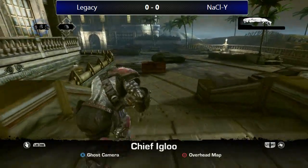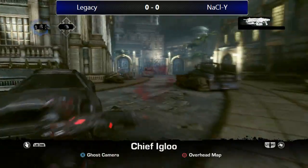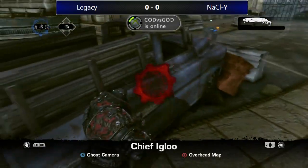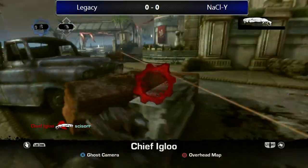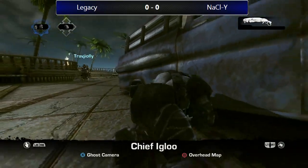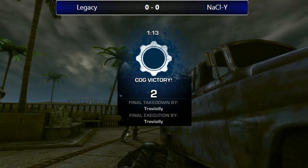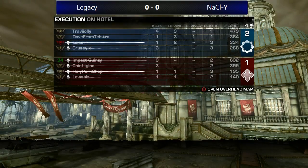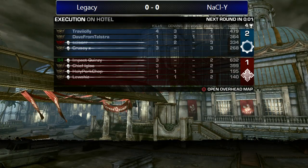Igloo is last man standing — let's see if he can pull it out. I remember watching this guy with power weapons; he was very impressive. Don't know how he's going to fare in a 3v1, though. The COG team just capitalizing — Igloo gets a kill! Scissor not able to connect with those lancer shots. Igloo didn't see the shots from the side — great kill though. That could have potentially been a win if he saw the guy on the left.